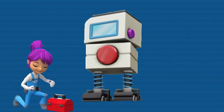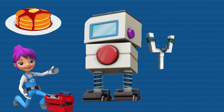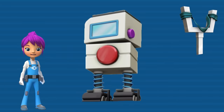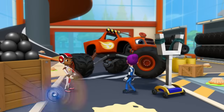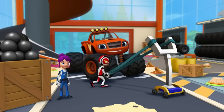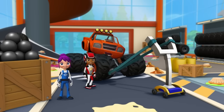What does Gabby need to turn off the Baker bots? Pancakes or a slingshot to launch things at the off buttons? Right! A slingshot can launch things in the air! Good thinking, Gabby! We can launch these ball bearings — if we hit the red buttons on the Baker bots, they'll turn off.